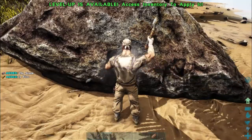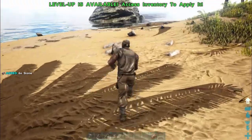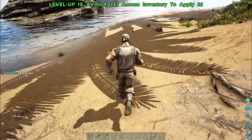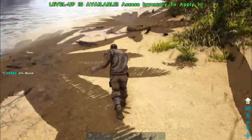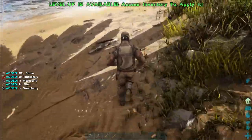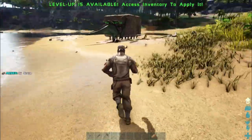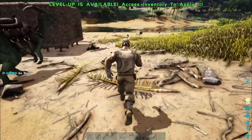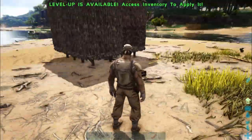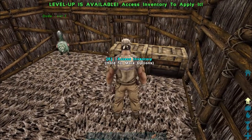These rocks and the trees, as you harvest them they disappear. Eventually they do respawn - so don't think they're gone forever. A certain distance away - I think it's 15 foundation distances away from your base - they won't respawn. Once you get away a little bit they will respawn.